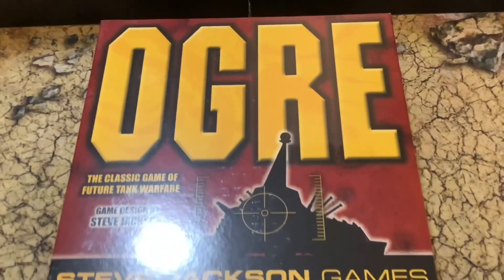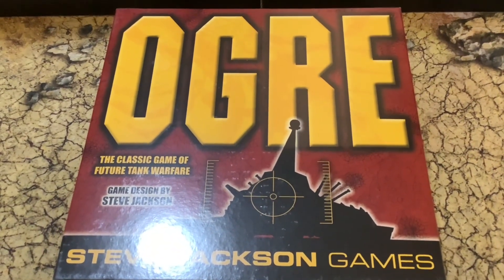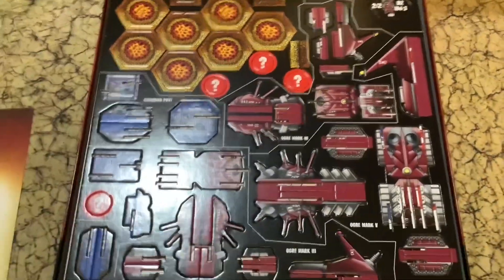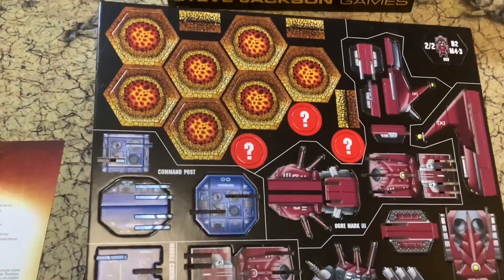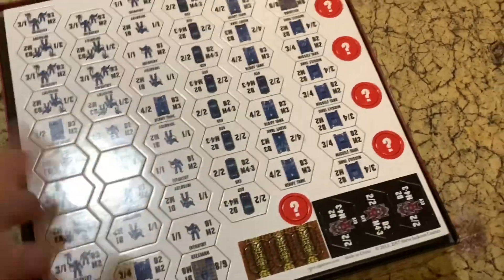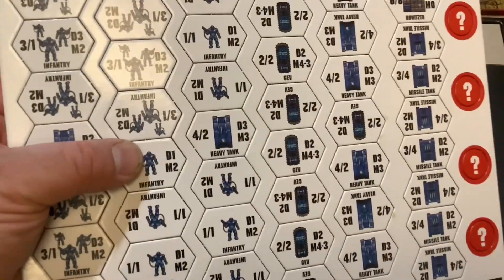There are many spin-offs from this game. Let's see what you're going to get inside the box. Here's what you're going to get: the small instruction manual — it's not that much. And here are the cardboard tokens for your ogres and command post. This is basically the cardboard 3D miniatures. And here are the hex tokens.